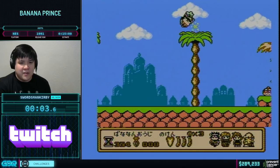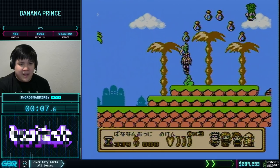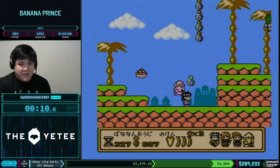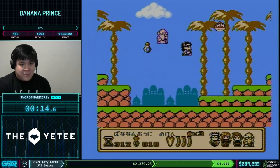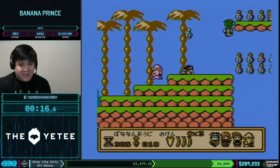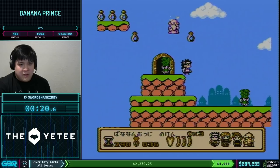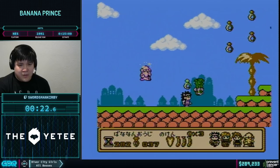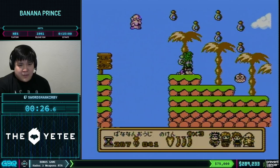First things first, you're going to see a unique mechanic in this game which is the vine mechanic — that allows you to get a bigger jump. The second important mechanic early on is the grandpa, who spins around attacking stuff and is going to be really important for a couple of later levels down the line.